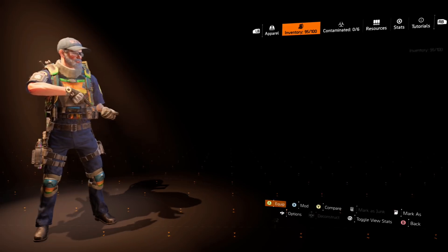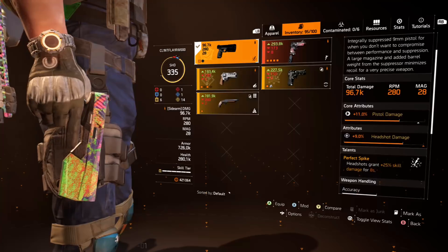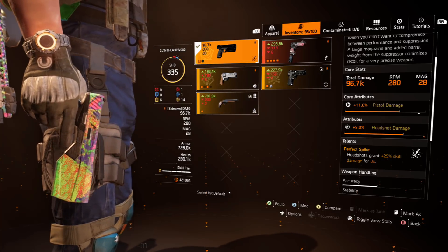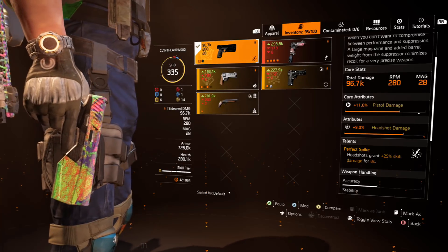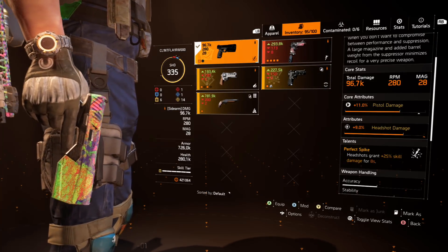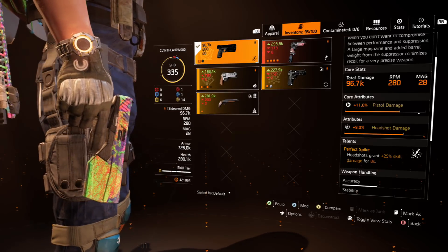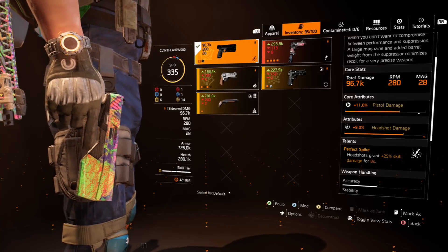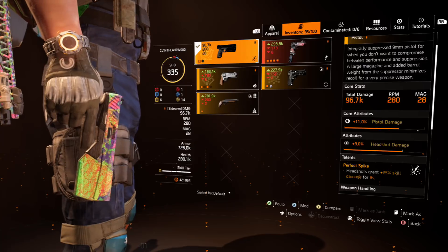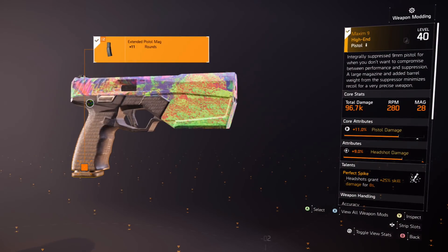The sidearm is the Maxim 9 — the Technician specialization sidearm. If you're running heroics with directives that reduce your ammo, this is brilliant because you're not dealing a lot of damage with it but you're proccing Perfect Spike, giving you 25% skill damage. That benefits both your turret and your seeker. It doesn't consume ammo from your main pool and continually refreshes. It's especially great for heroic missions with directives for extra loot. The mod is simply rounds.